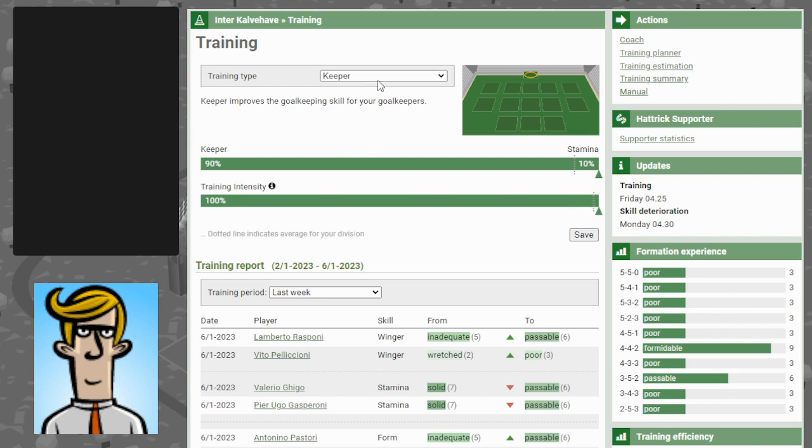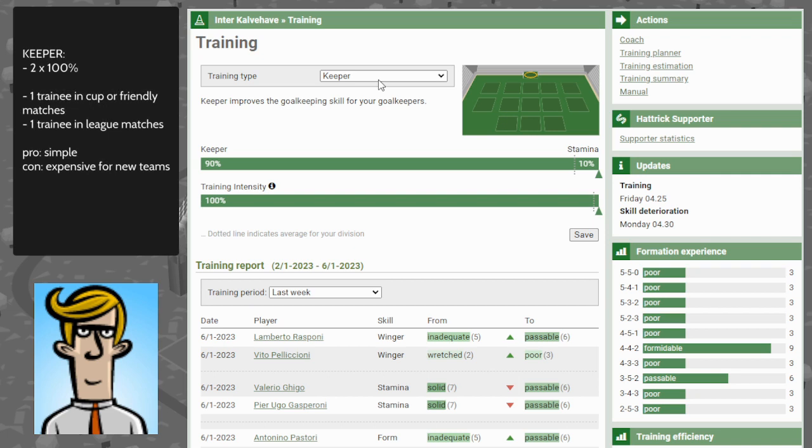The first type of training we want to talk about today is keeper training. This is the most simple basic training in Hattrick there is. You can train two keepers each week — one in the cup match or the friendly and one in the league match.